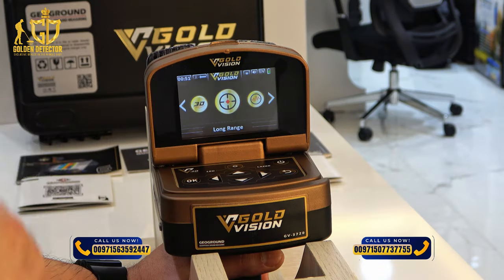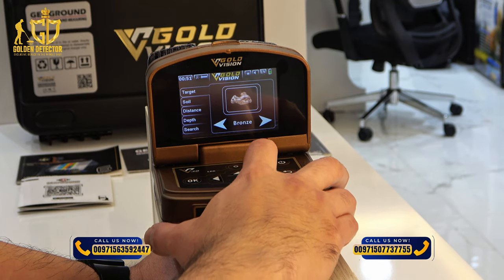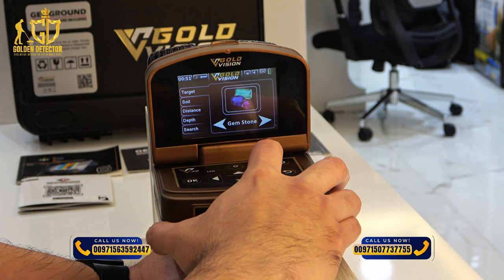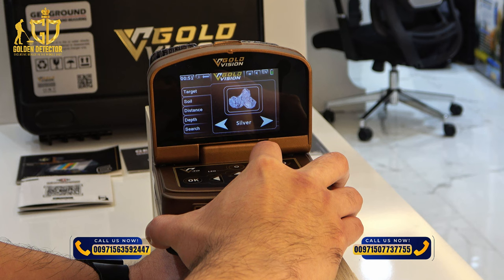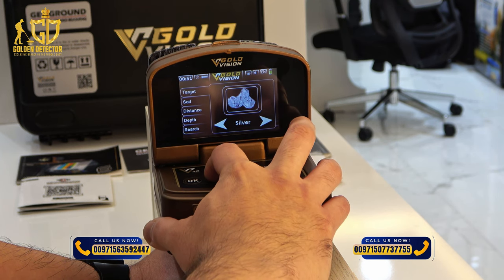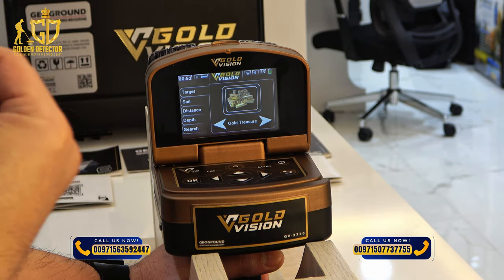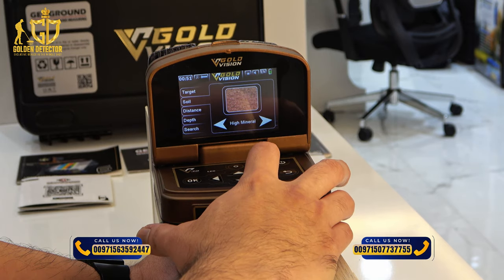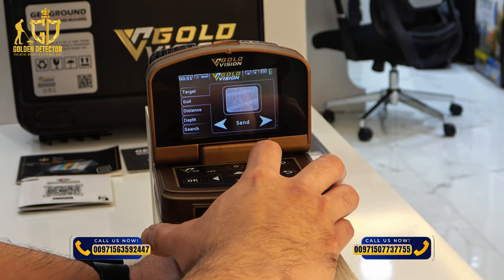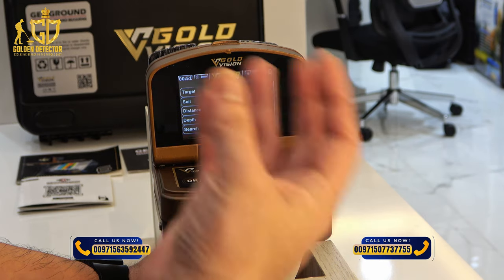This is the Long Range search mode in Gold Vision. The available targets are bronze, cavity, copper, diamond, gemstones, gold ore, gold treasure, gold veins, iron, platinum, and silver. For example, if you want to search for gold treasure, it will only locate gold treasure and not any other types of targets. You also have types of soil: high mineral, low mineral, normal, rocky, rocky sand, stony, and wet.